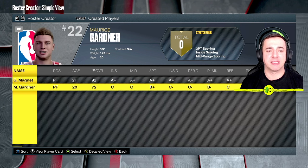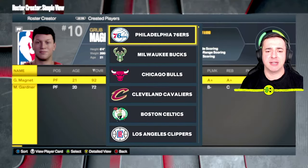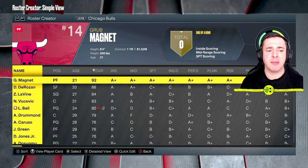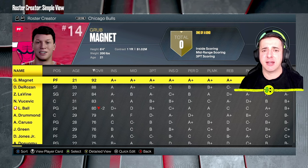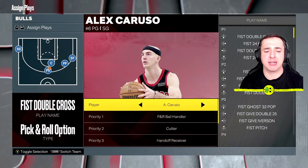He'll be sitting somewhere in the free agency list — you can always search for him if needed. Now let's copy my created player to the Chicago Bulls. The problem is that I won't automatically be the starting power forward, so we need to look at the depth chart setup. The next step is to assign your player to be used in the game — hit the left trigger from the roster creator to get to player assignments.